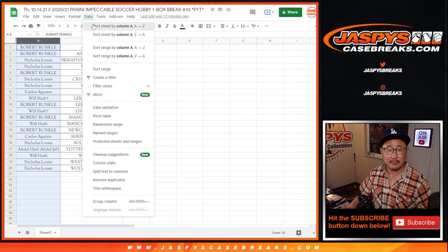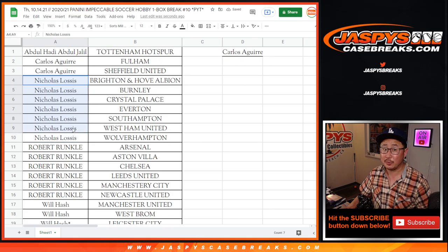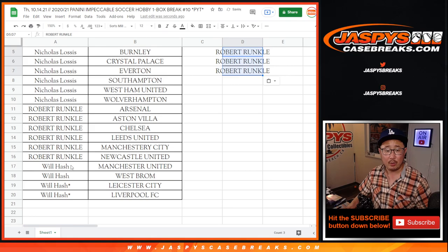So let's alphabetize by first names. Carlos bought two teams — that's one entry. Nick L. bought seven teams; for the purpose of the promo, six count — three entries. Robert Runkle with six teams — three entries. And Will Hash with four teams — two entries.